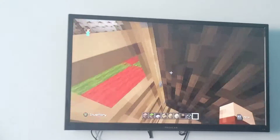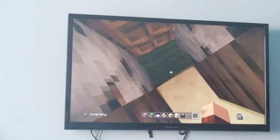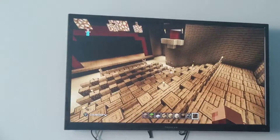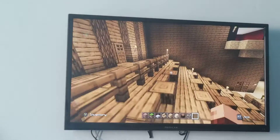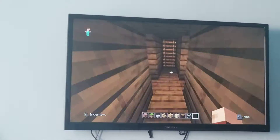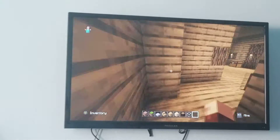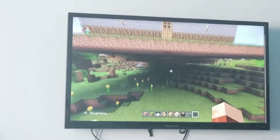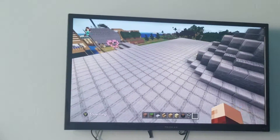Let me show you the theater real quick. This is the theater. I guess I left the doors open. I'm really happy with how it turned out — it actually looks like Stampy's world theater. This was the last thing I finished, about a month or two months ago. There's a backstage area, and I never knew this was actually in the building — there's a second entrance to get out from the back. I didn't know this was here either.